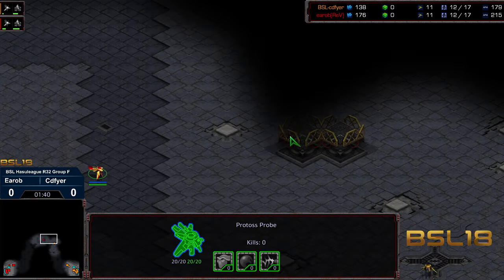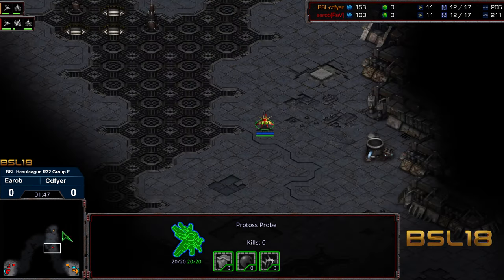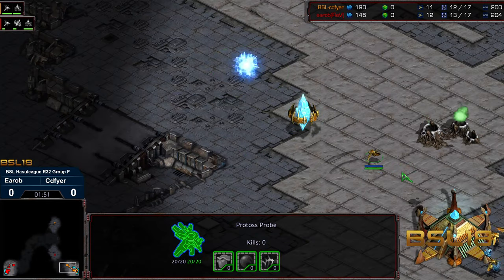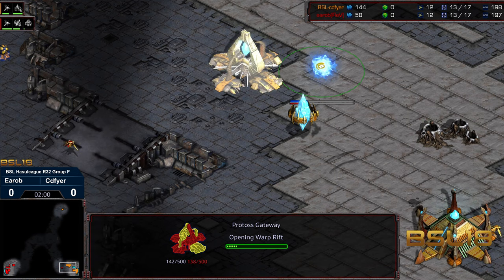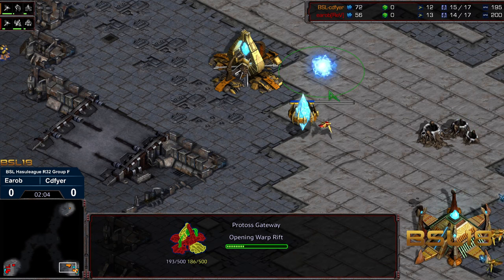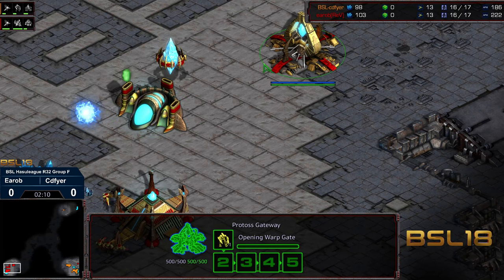Erob going for the cross-map scout — checking the middle, then moving bottom right, but he did not see the probe coming in the meantime. So he's going to end up with first scout, but kind of cute there — doesn't reveal anything else. And it looks like it is going to be a 10-12 gate for CD Fire, scouted out by Erob. So it'll be up to him; we'll see how his micro goes.